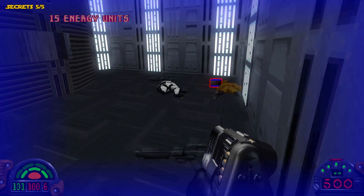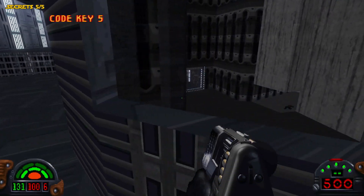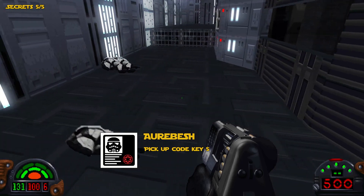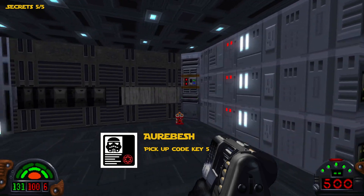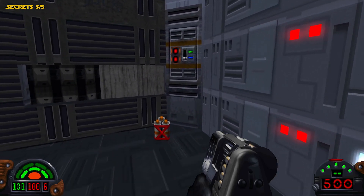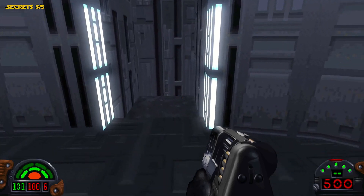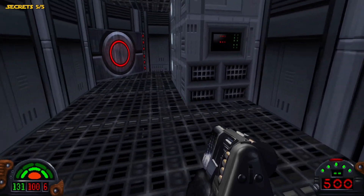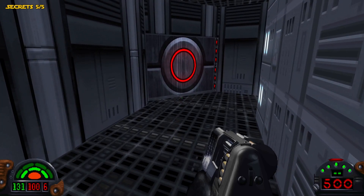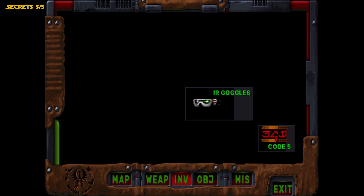I'll go ahead and grab thermal detonators and some ammo. There's the keycard — you also get an achievement right there for grabbing that keycard, called Aurebesh, which is the name of the alphabet in the Star Wars universe. That's what it's referring to on that achievement. If you look at that keycard, it does contain Star Wars letters — that's the alphabet they use in the Star Wars movies right there.